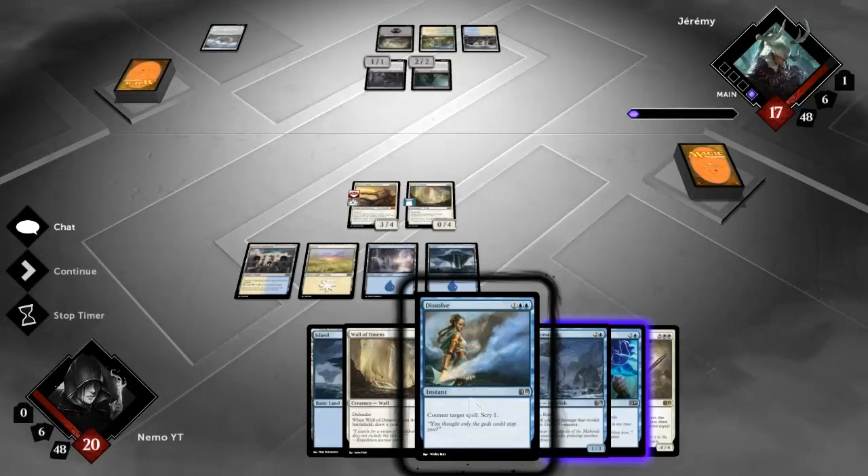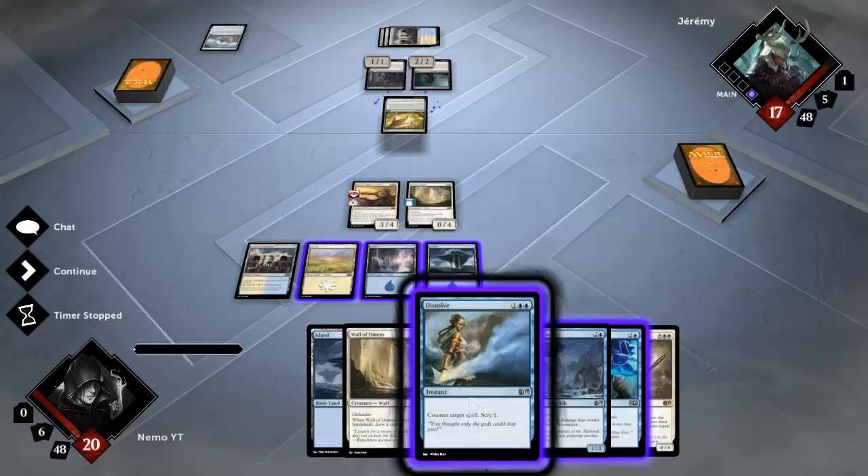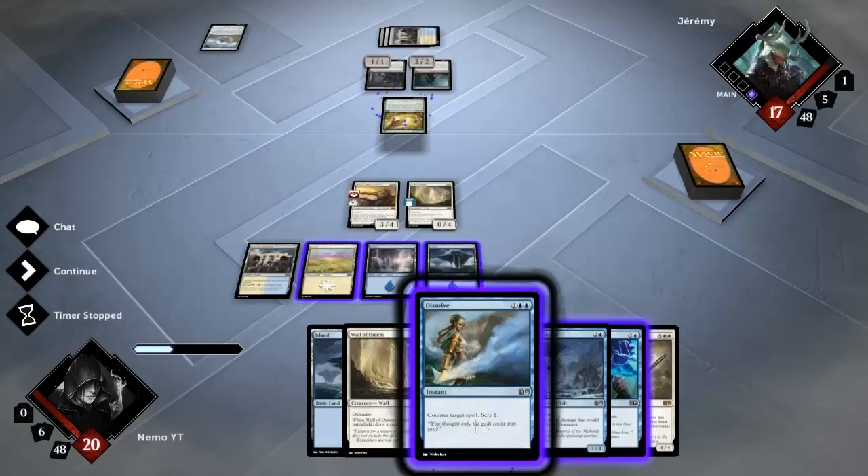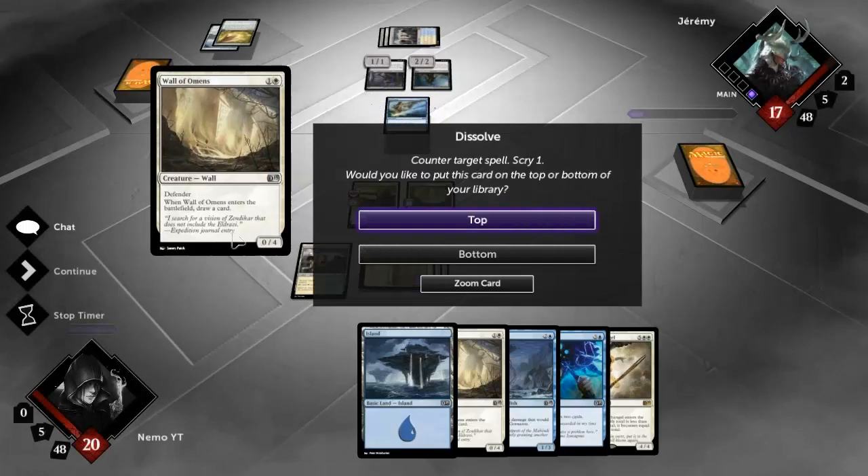What is this - Cultivate? He's playing a four-color deck. He's probably playing a five-color deck guys, let's be honest. Let's Dissolve this and try to ruin him. I'll put that on top so instead of playing Inspiration next turn I can play two Walls of Omens - that should be fine.